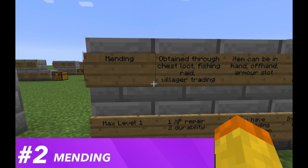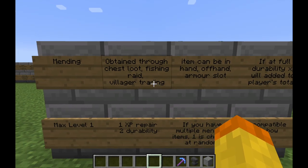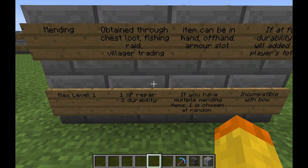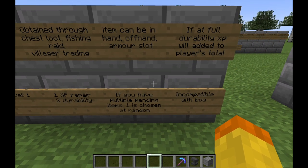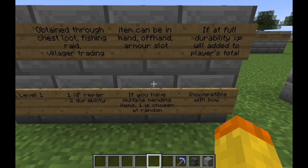The number two enchantment is the Mending enchantment — probably one of the best enchantments in the game. The maximum level is one, and it can be obtained through chest loot, fishing, raids, and villager trading. Basically, one XP restores two durability on the item. The item can be held in your hand, offhand, or an armor slot. If you have multiple items with Mending, one is chosen at random. If the item is at full durability, the XP is applied to your player level instead. With the shovel it's a bit tricky because there's not a lot of things that generate XP when you're actively using it, so you have to make sure it's in your offhand when doing something that gives XP.